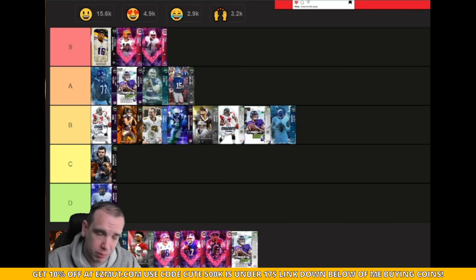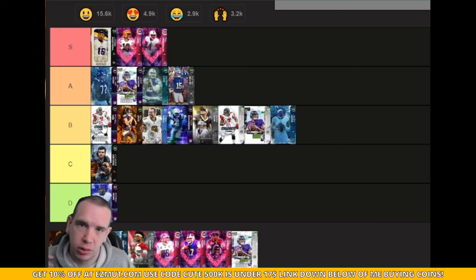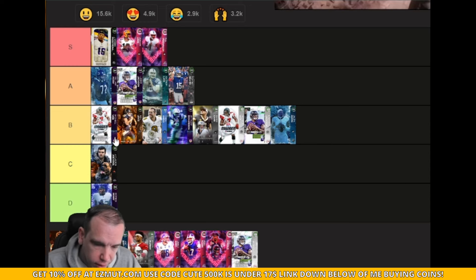This Vic I'm going to put B-tier. One, he doesn't have pass lead elite. Two, I know they're not the same card — Lamar throws right-handed, Vic throws left — but they're both fast, and Lamar has a better release. So when you're looking at this, Lamar is definitely a better quarterback. Now, between Joe Burrow and Herbert...